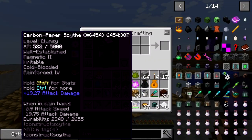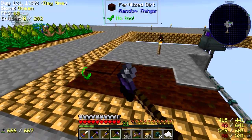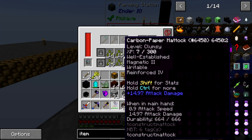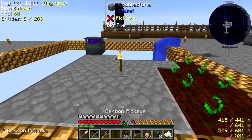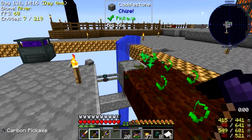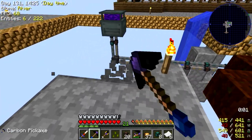I went ahead and made one of the Tinkers' mattocks — the carbon paper mattock — and you can till dirt with this. I don't think this should actually be used up too much. Let's see if I can put this in here — yeah, I can put that in there. That should till all the fertilized dirt we're going to put down here.